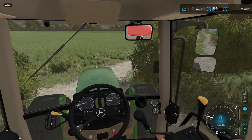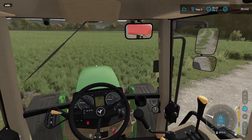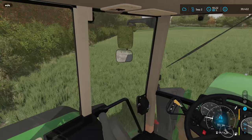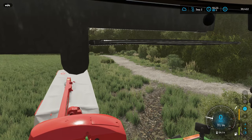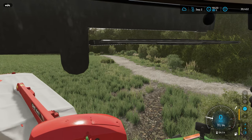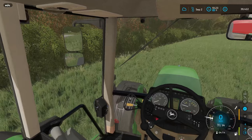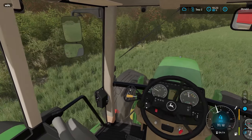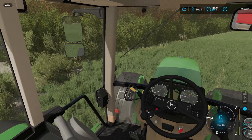Hello everybody, Simulation for the Nation back with you again from Calmson Farm, and back with you on the Clarkson Farm Challenge. It is day two of September. We've done a few contracts and a few things have changed since yesterday's video — we fixed the map so we can now sell our sorghum and our oats if we ever have any, but we haven't sold those yet.